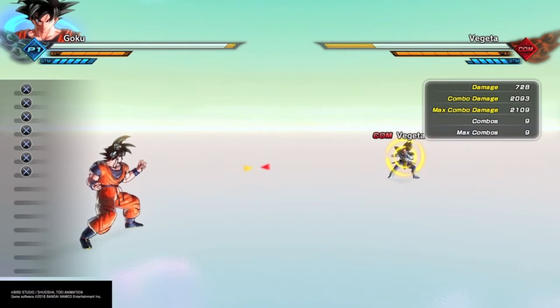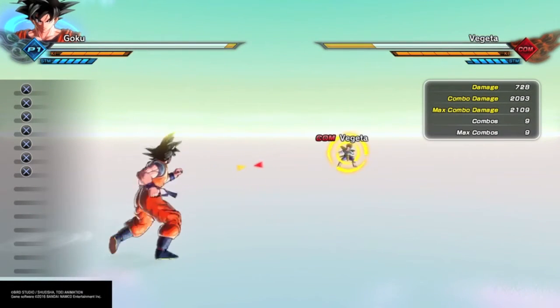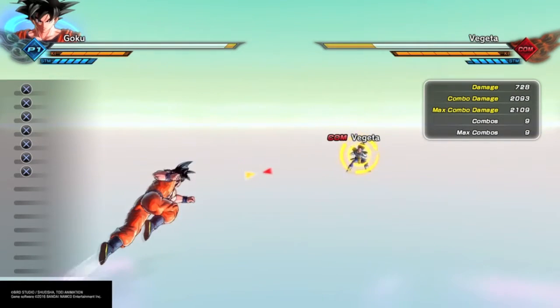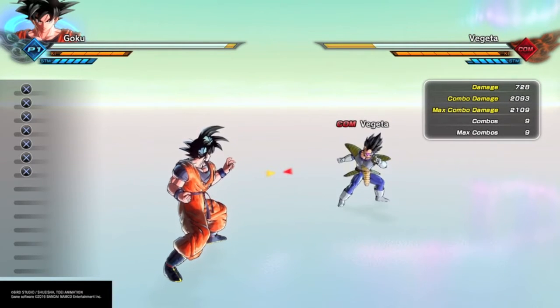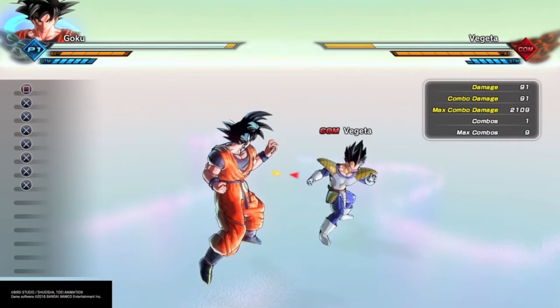Going back to stamina management — when you engage with those options, it gets you out of harm's way and lets you regain your stamina on the ground or in the air. You get a little stamina while standing still in the air. That allows you to re-engage, but you don't want to always Z-vanish a lot. You need to keep in mind that most players online are going to go for back attacks, so stepping back is a good idea to avoid getting into a clash.